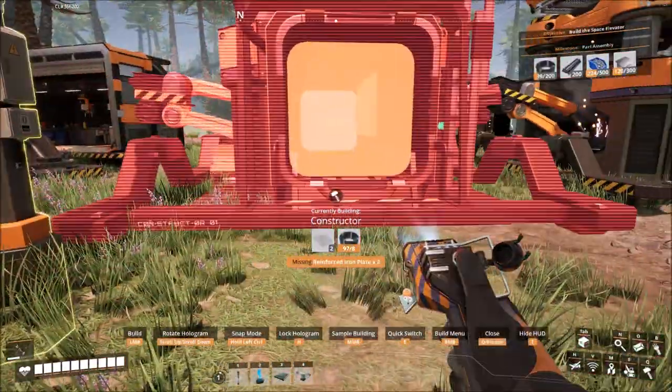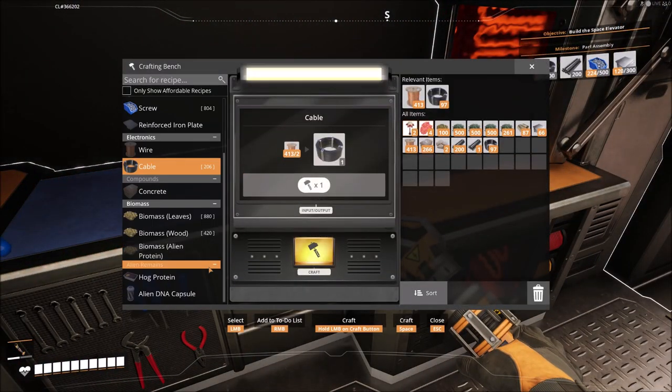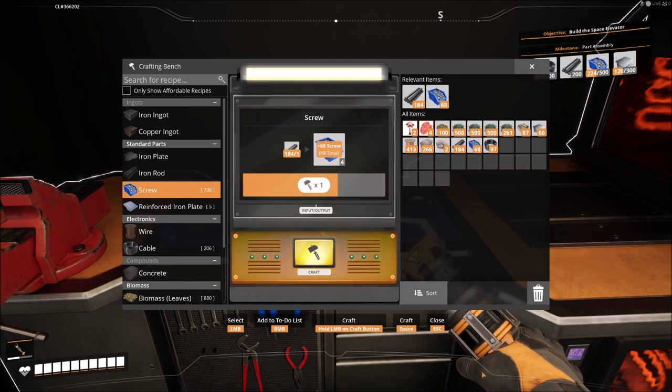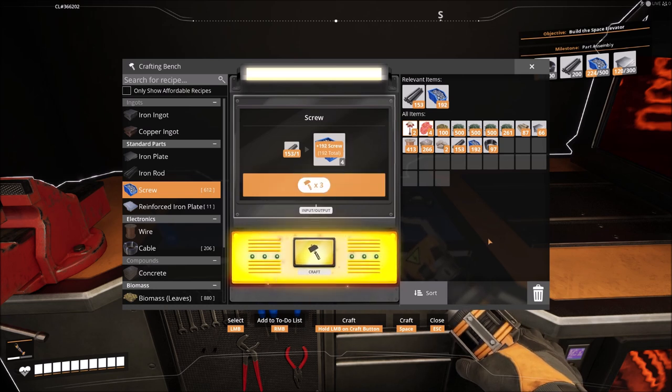You can start making reinforced iron plates — that's why I need to get this manufacturer up and going as fast as I can. I can't make any because I don't have any screws, so let's make some screws. I need to be automating all of these things so I won't have to worry about them anymore. I'll have to make like 20 plates. It maxed out at 11 because that's all the plates I have.